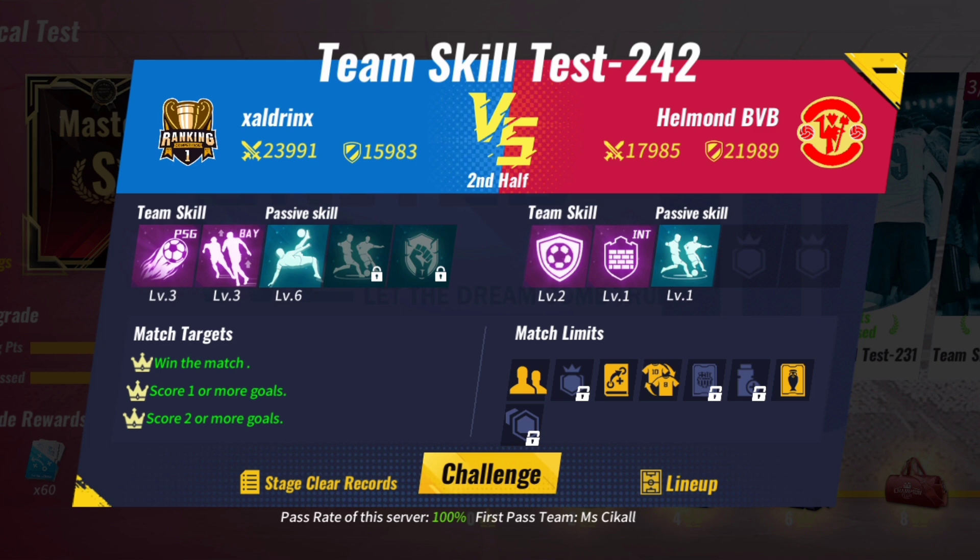Team Skill Test 242: Use PSG plus Bayern Munich. You can make substitutions and skip the match, or play the match.